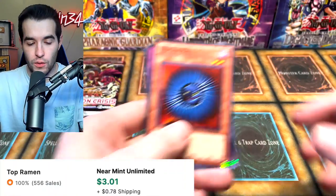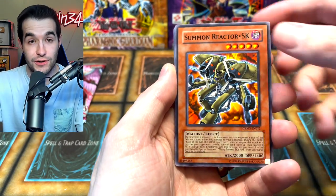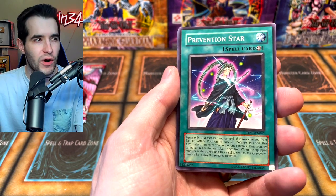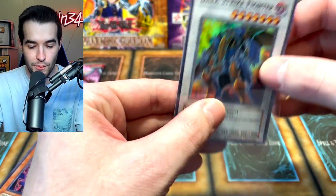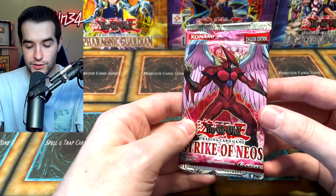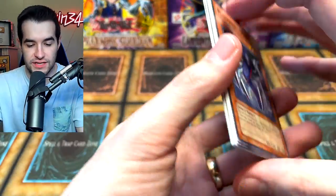Now we get into three packs — Ragnarok, Crimson Crisis, and Strike of Neos. Ragnarok — Odin, never pulled that ghost rare. Vylon Matter, T-Salt, Max C — Shien Smokesceen — oh that's a good one. The ultra rare form — we're pulling the cover card a lot today. Brionac and Father of the Ice Barrier — very nice, we will take that. Needle Ball, okay. On to Crimson Crisis — Red Dragon Archfiend Assault Mode, let's go. Dark Strike Fighter — this card was banned. And Strike of Neos — it's time, you guys know — Air Neos time!